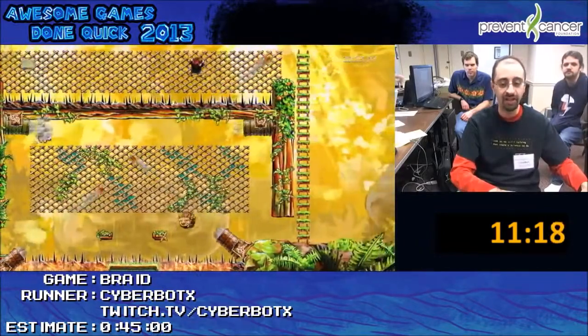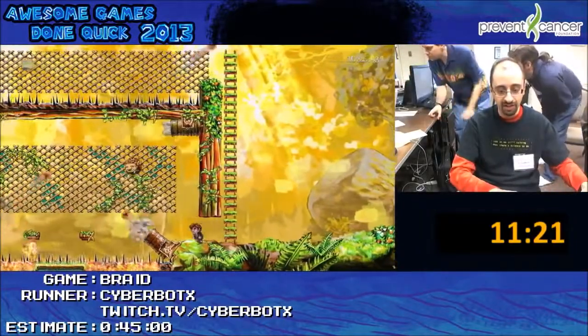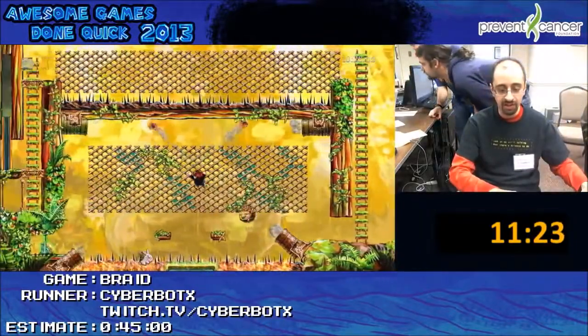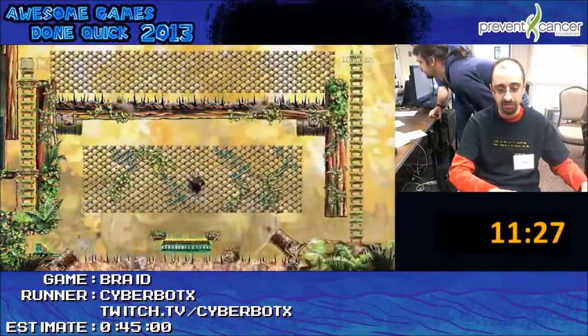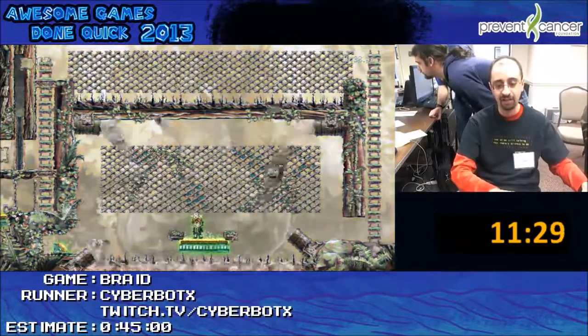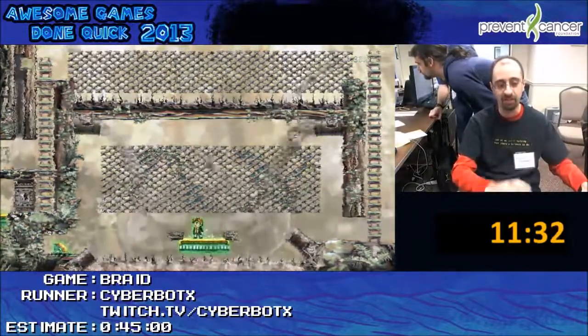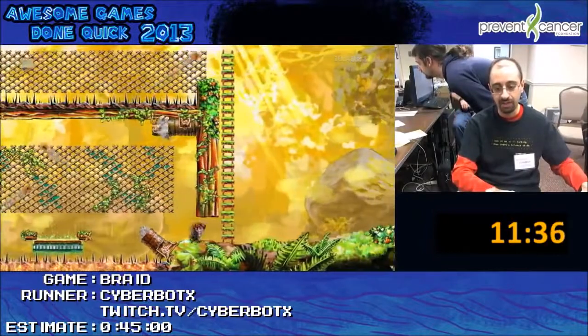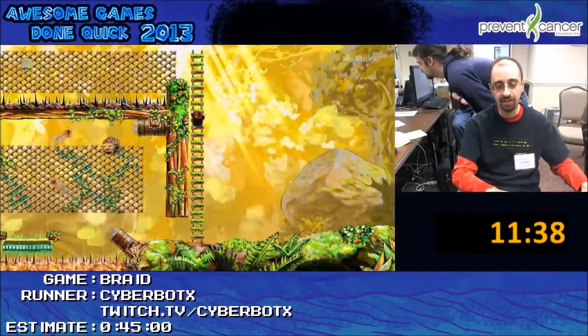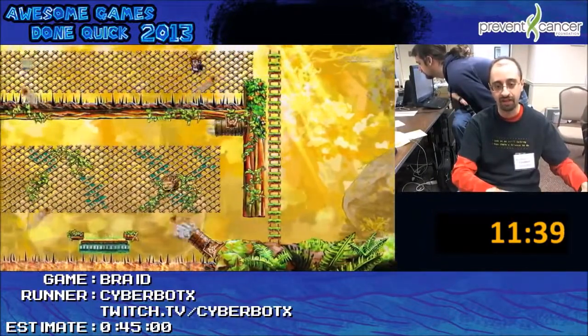That puzzle piece — it looks like I can't get that because it's behind a closed door. One other thing about the glowing platforms not being affected by time: if I stand on one, I'm unaffected by time. So I'm able to rewind time back to the beginning of the level. And then that door is now open again, so I can actually go and get that puzzle piece that looked like I couldn't have got it before.